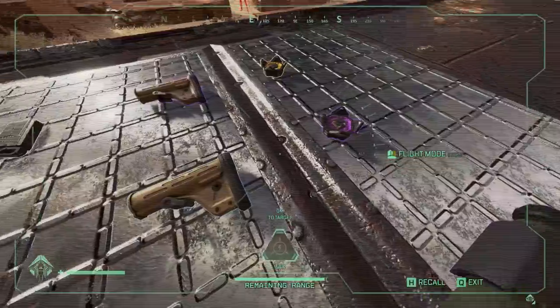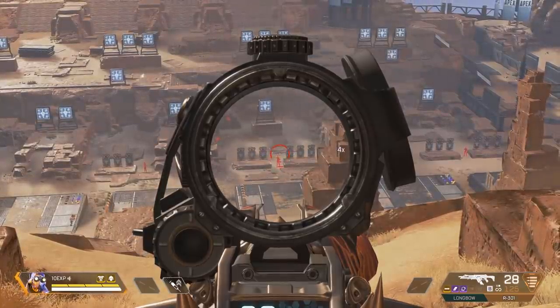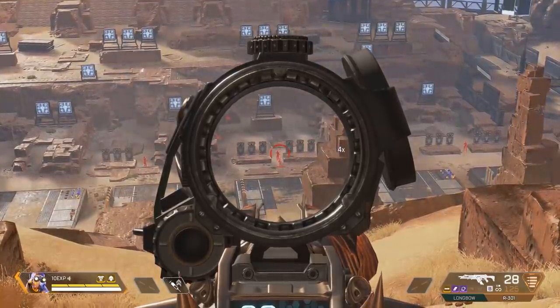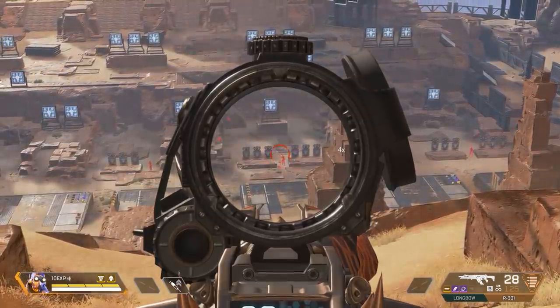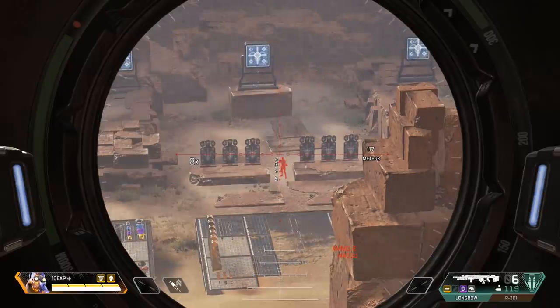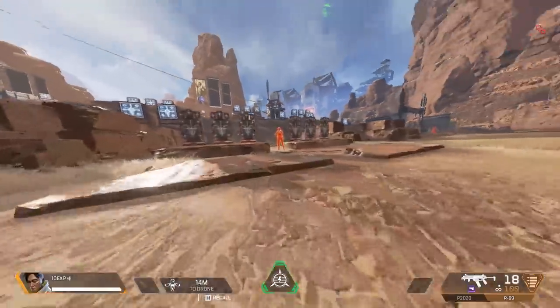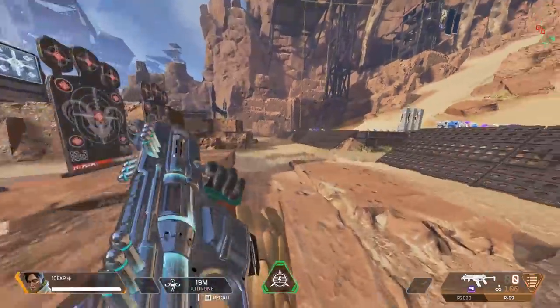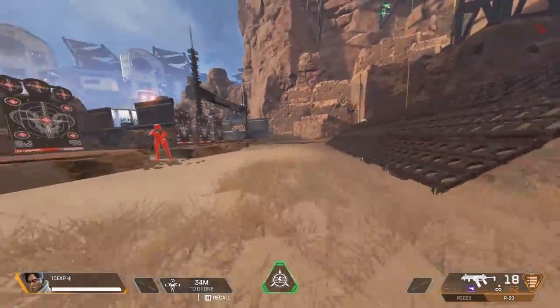Both sniper and standard stocks serve two functions: to reduce aim drift and to improve handling speed. Aim drift simply means how much your aim moves as you stay still whilst aiming down sights — it's to simulate breathing. With bigger weapons and higher magnification scopes there's more aim drift, so stocks can reduce that. Stocks also improve handling speed, which simply means how fast it is to switch to that weapon. Let's look at handling speed because the biggest misconception lies there.